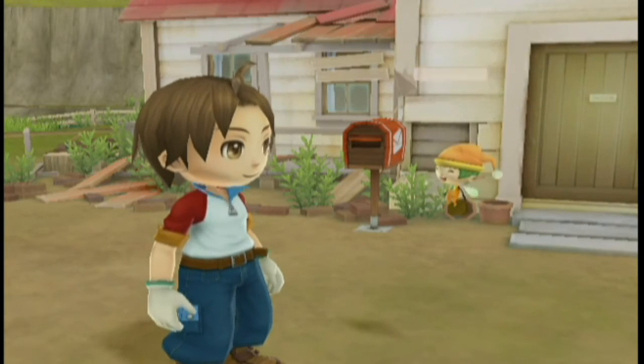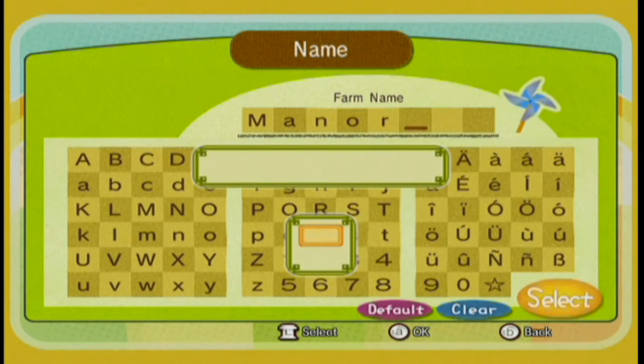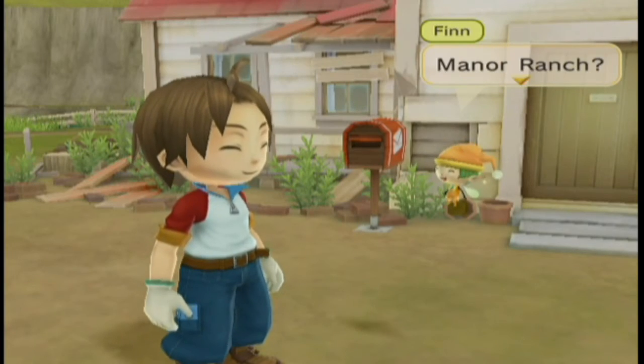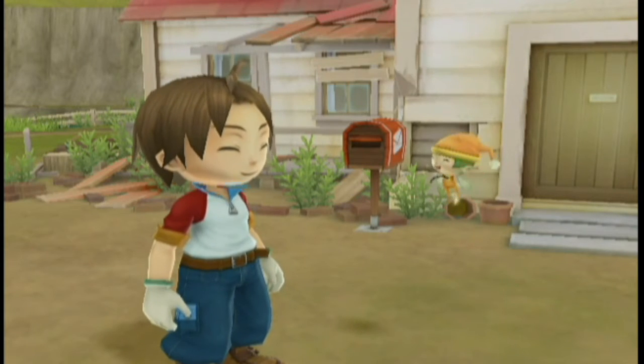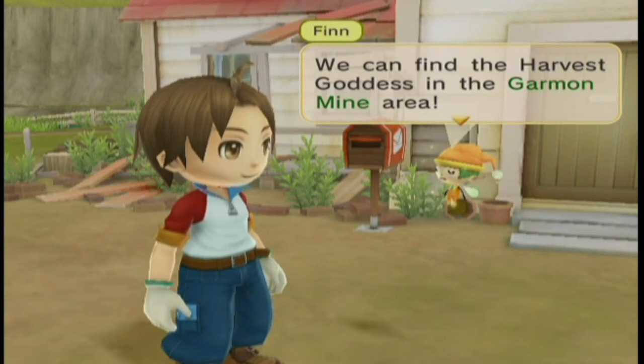I'm going to name the ranch in reference to A Wonderful Life — in Tree of Tranquility I chose the default name Sunshine, but in this one I don't like it. So I'm going to go with Manor. Manor is a reference to A Wonderful Life, calling it Manor Farm, but it's also an even deeper reference to Animal Farm, the book by George Orwell. It's a very amazing book — an allegory for the Russian Revolution — and there's a place called Manor Farm. It's awesome, and it has talking animals.